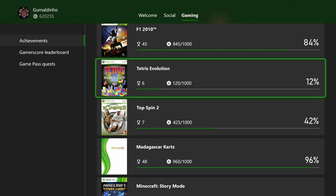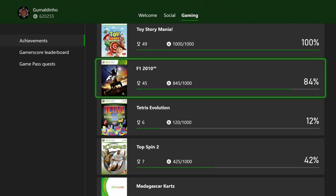A couple of hours of Tetris got me 120G by playing different modes — there's still more work to be done there and I'll cover it more deeply in a later video. I also picked up around 35G more from F1 and am currently boosting some missing online achievements on that one.